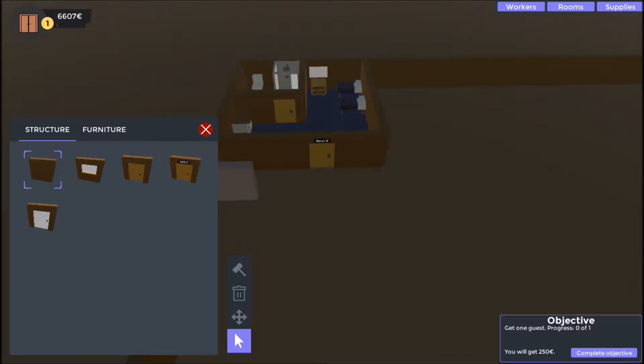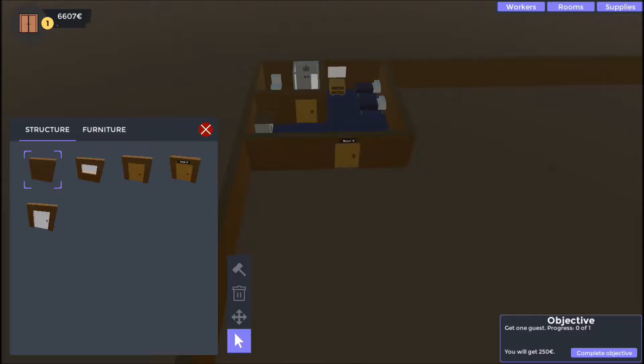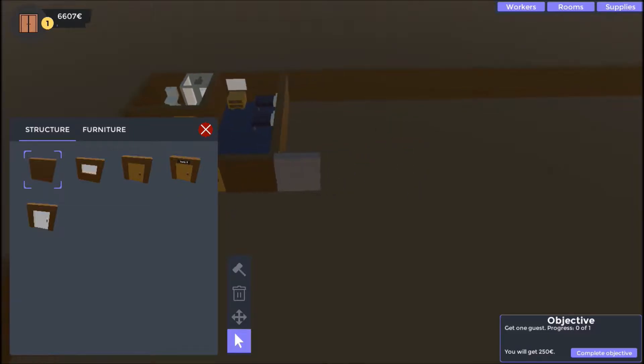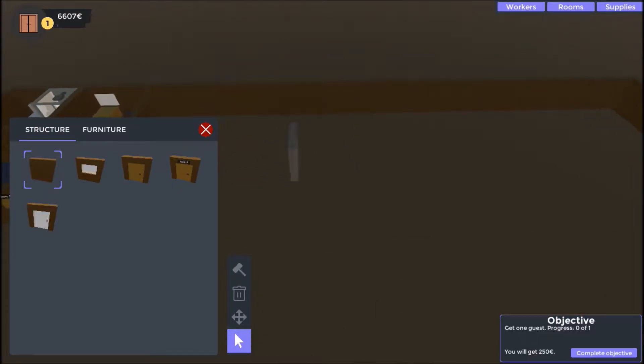How many walls is this by? One, two. One, two, three, four - I think it's four by four. Then one, two, three, four. Yeah, it's a four by four wall. So then we'll do another room just beside it. One, two. Four, four. And then fill you all the way over there.